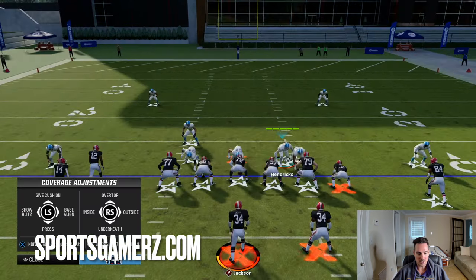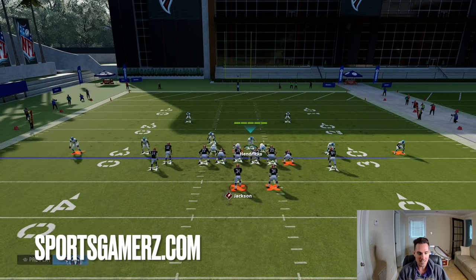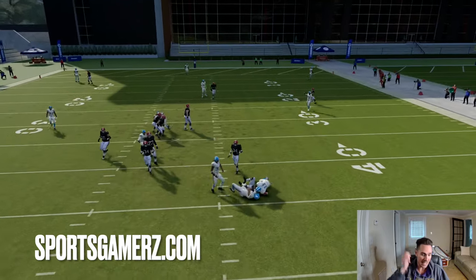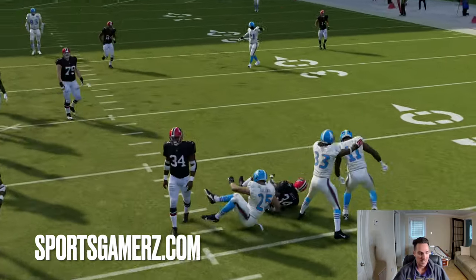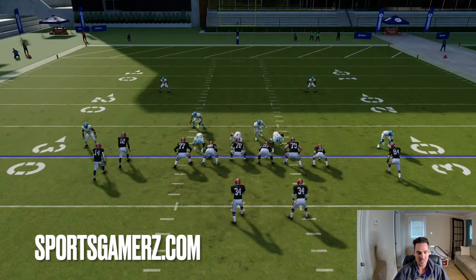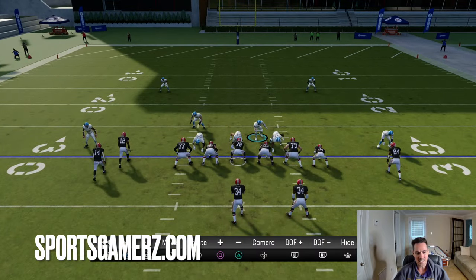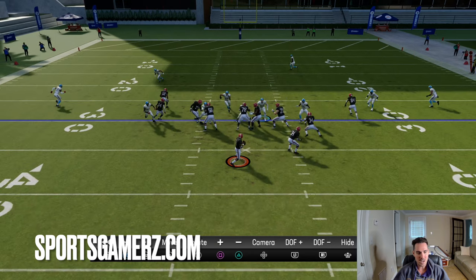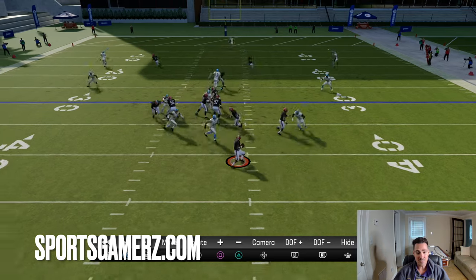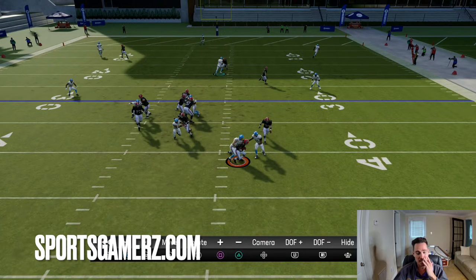Blocking extra players does not really affect this blitz. This blitz is very difficult to block — the average player is really going to struggle against this. You guys can see my user standing over the right guard. I take a hair split-step forward, then drop back over the middle. And having that contain means if they try to roll out, the contain is waiting right for them — especially if you're putting pressure on them, you're going to be good to go.